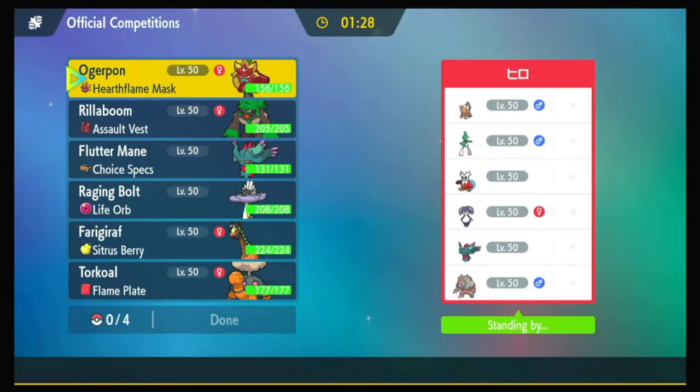Okay, here we go. They got the Blood Moon Bear. They have Indeedee and Gallade. Lando Tea. Iron Bundle Fluttermane. This person's cookin'. Yo. That's sick. I look at these — I have no idea what to do.